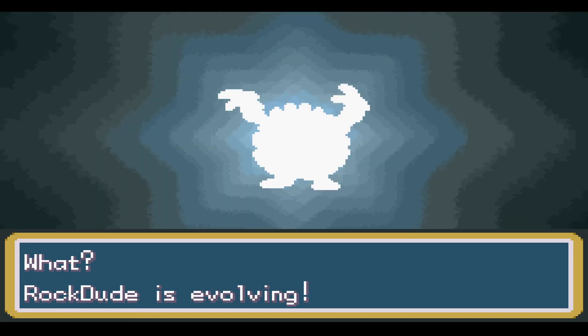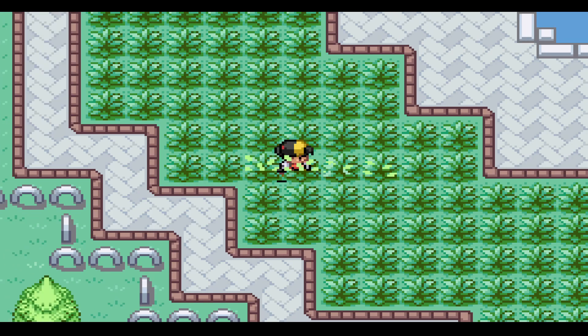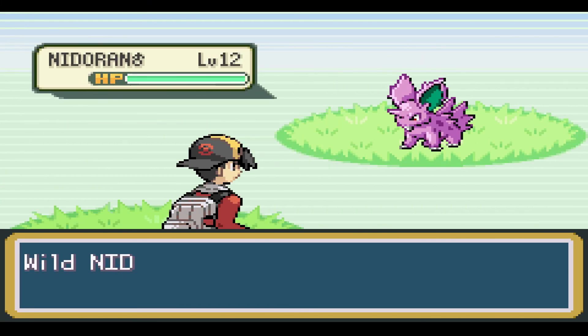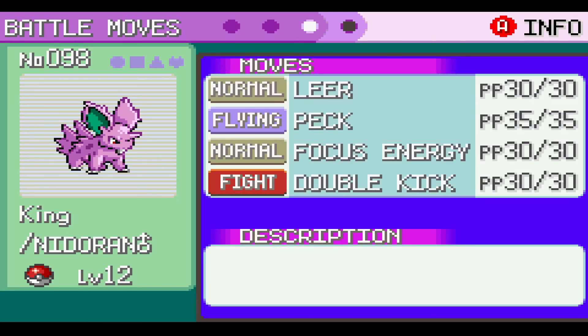Our Geodude is evolving into Graveler. Graveler is going to be a tank in this run. New Pokemon in the National Park - it's a Nidoran. You know, honestly I'll take that. That's good. This thing has an adamant nature - that's one of the best natures. Poison Point - that's actually a really good ability. What adamant nature does is it ups the attack and it lowers the special attack, which is really good because this guy's a physical Pokemon. Peck, Double Kick - those are all physical moves. This thing is actually going to be useful in this run. The ability and the nature combined is going to make this thing overpowered.